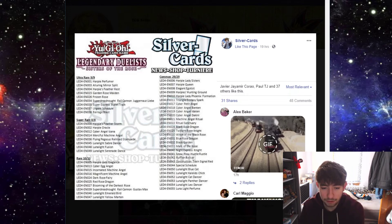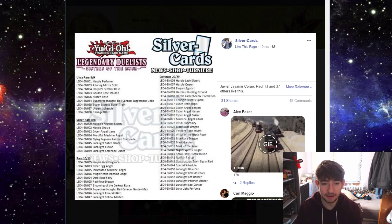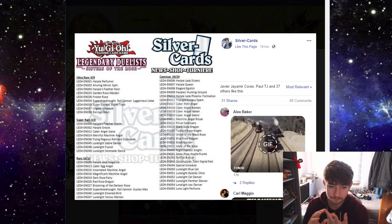For rares we have Harpy Lady Elegance, Cyber Egg Angel, Incarnated Machine Angel, Magnificent Machine Angel, Dark Rose Fairy, Red Rose Dragon, Blooming of the Darkest Rose, Super Dreadnought Rail Cannon Gustav Max, Luna Light Emerald Bird, and Luna Light Yellow Martin. I kind of wish Red Rose Dragon had been a super rare. We have Blue Rose Dragon with a decent rarity printing, White Rose Dragon is a promo card, and then Red Rose Dragon is just a rare - so the other two look great and this one looks underwhelming.